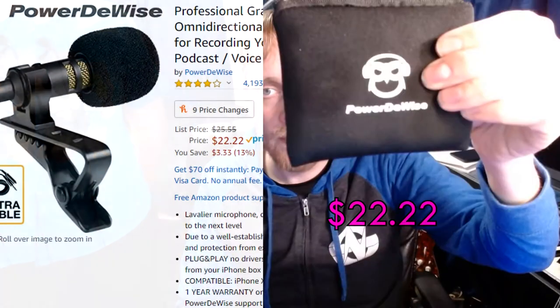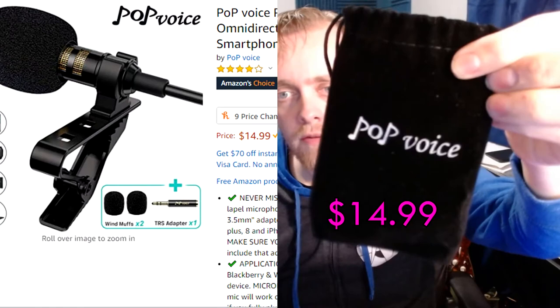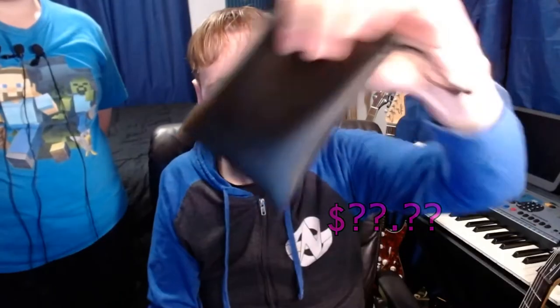Hello humans, welcome back to another video of Robert Gene! Today we're going to compare three different lab mics. We've got the Power To Wise — not the most expensive but the best affordable one at about 22 bucks — and we've got the Pop Voice and a random unlabeled mic. I don't know what it is; they sent it to me for free for leaving a review on something.